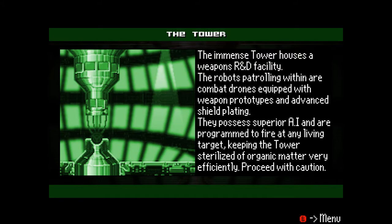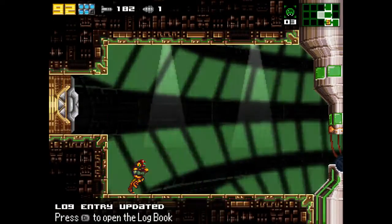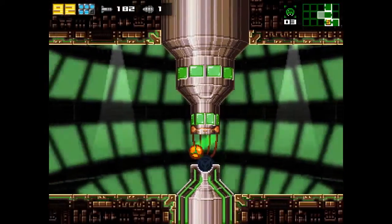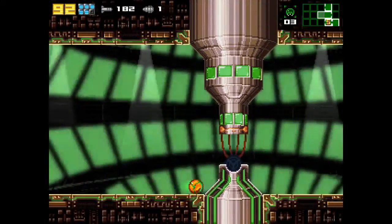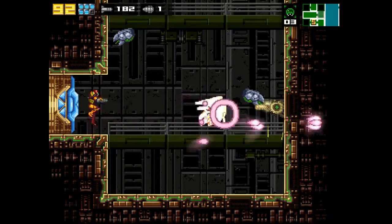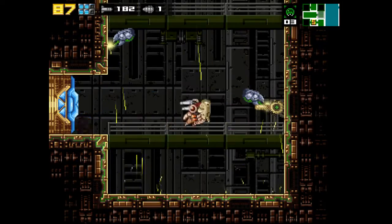Possess superior AI. Fires at any living target. Oh, good. Does this mean all these doors are on now? Yeah. Well, that one's still on. I bet it means most of these doors are actually enabled now. Alright, so if we're gonna be in the tower proper, why don't I actually take a pause here?